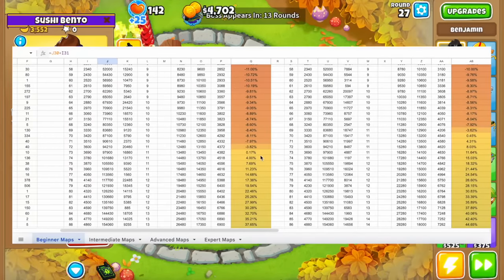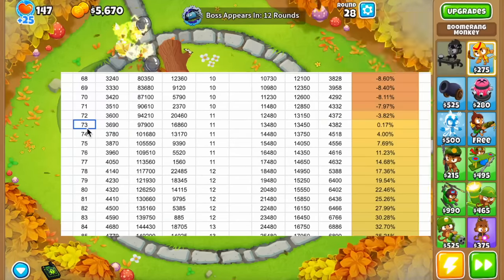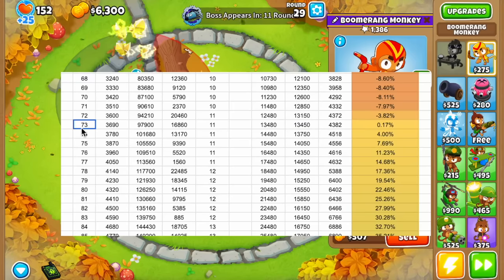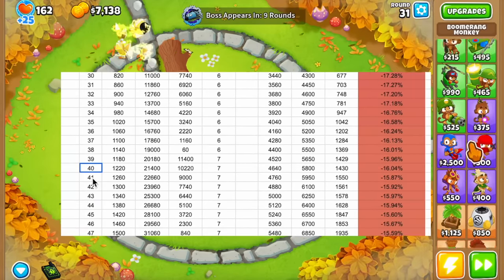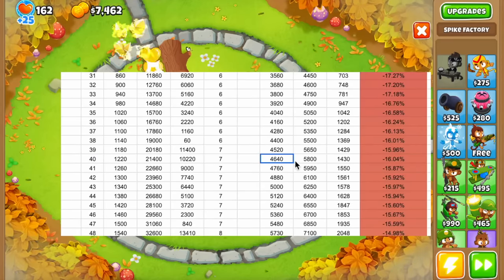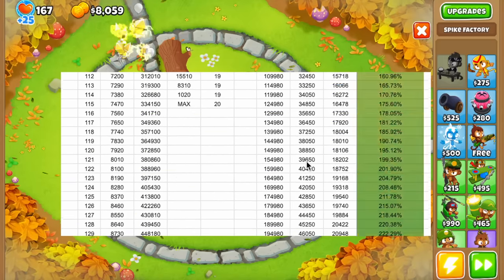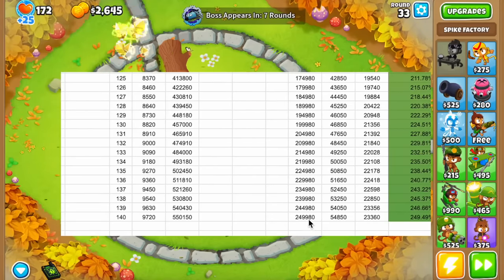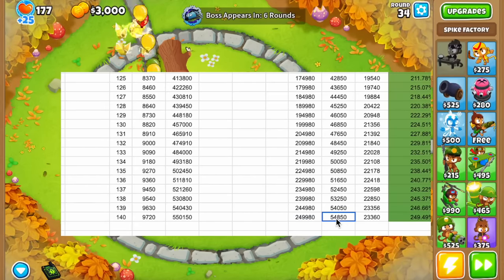I really love the coloring here which shows the exact tipping point at which the new Ben starts to overtake the old one. On this no-monkey-knowledge chart, around round 73, the new Ben makes 30,480 per round versus the old Ben's 13,450. At round 40, the new Ben makes $40,640 compared to the old one's $5,800. And on round 140 — where boss events end — the new Ben makes $249,250 in total while the old one would have made $54,000. That is just insane.